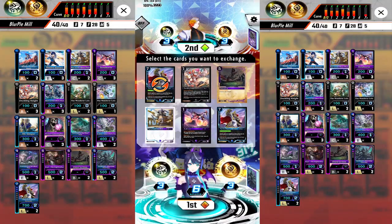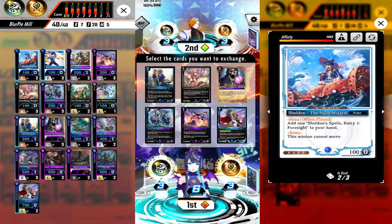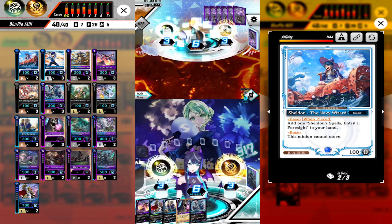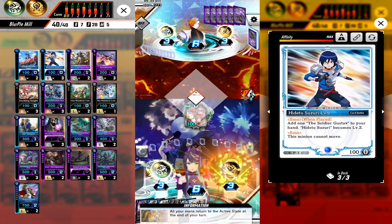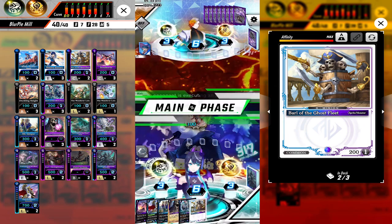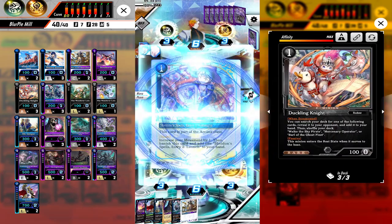For our opening match we are against one of the most oppressive decks a few formats ago: Blue Mask. We got first turn, we summon Dark Knight and pass. Opponent places Sheldon, summons Jelly Girl, moves to base and passes.